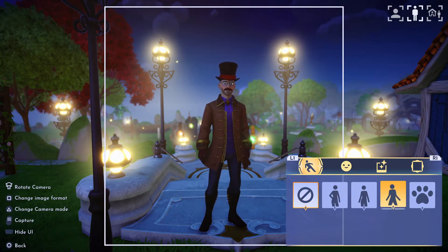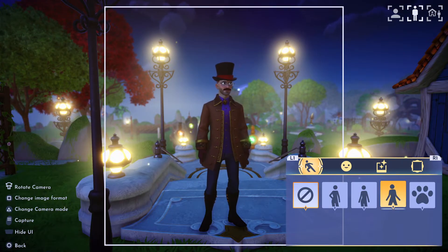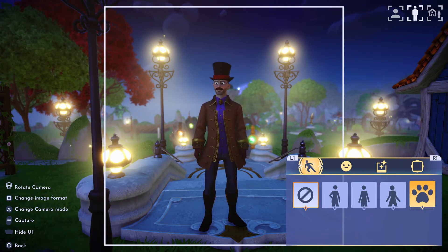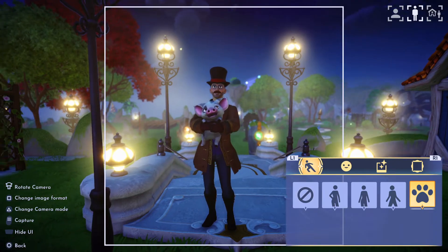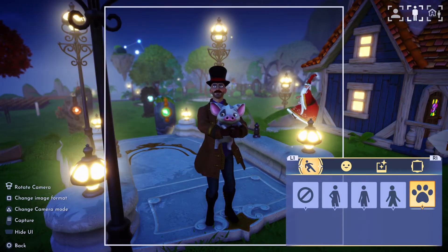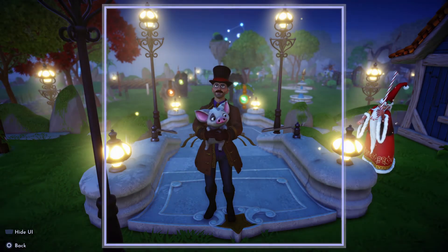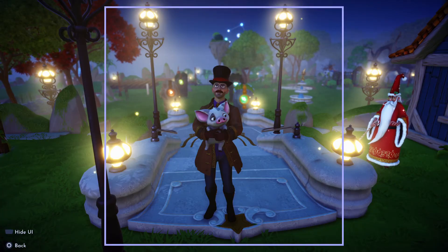Once you have the middle option selected, you'll notice down in the right-hand menu there is a paw icon right there at the end. You hit the paw and there we have the little pig — so cute! Ready for a picture. Let's not get Merlin in it. And that is how you take a photo with your favorite companion.